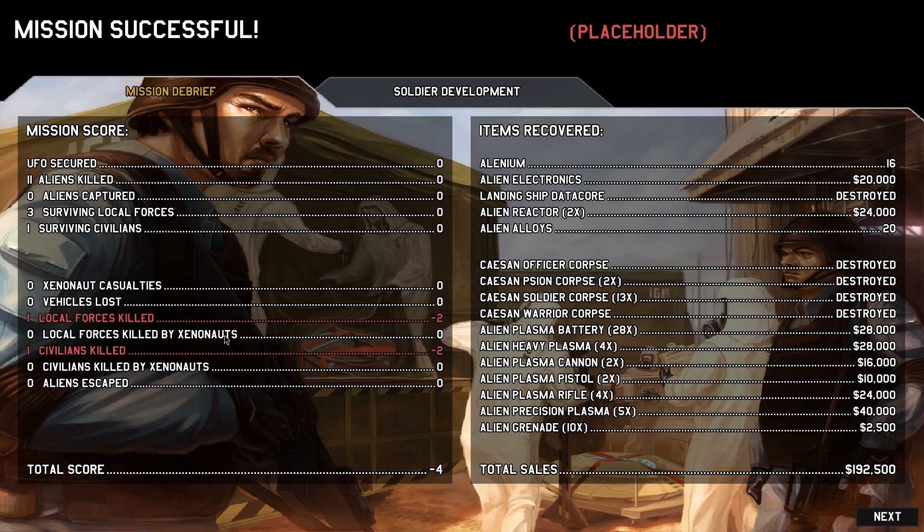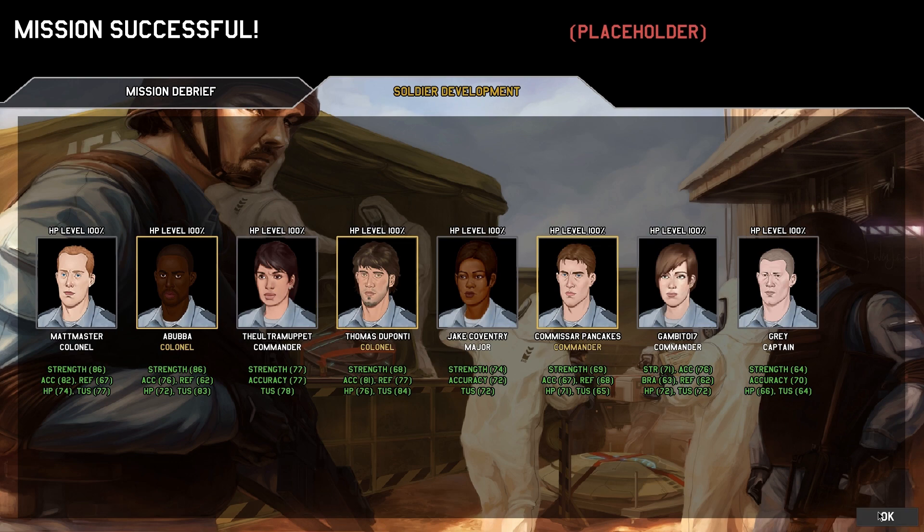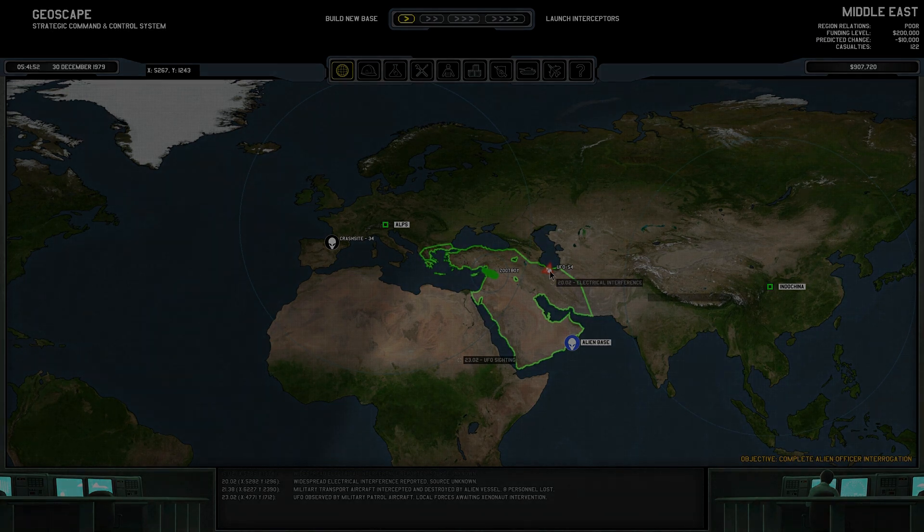Boy, that's getting really sketchy. One local force killed, one civilian killed — lost a little bit of points there. But we got just about $200,000 because of everything that we got. Pretty cool. We got Colonel Ababa, Colonel Thomas Duponti, and Commander Commissar Pancakes. Just when you thought we couldn't get much more badass, we sure did.